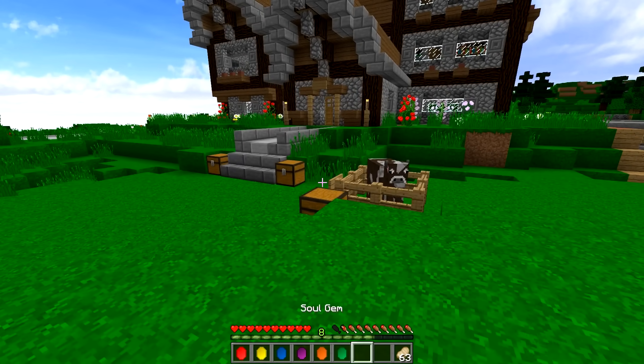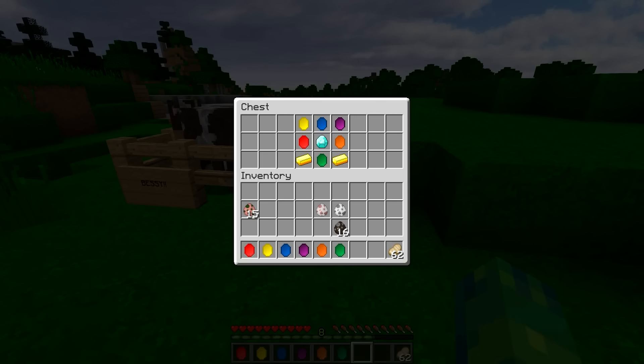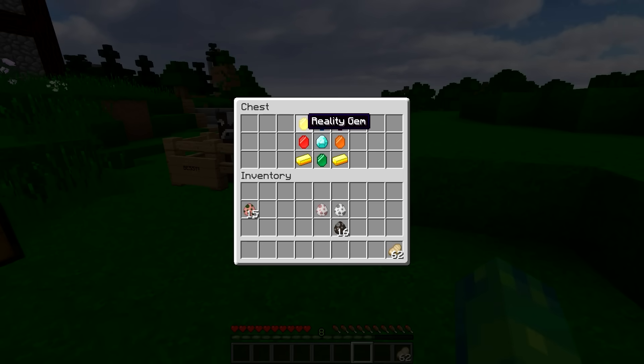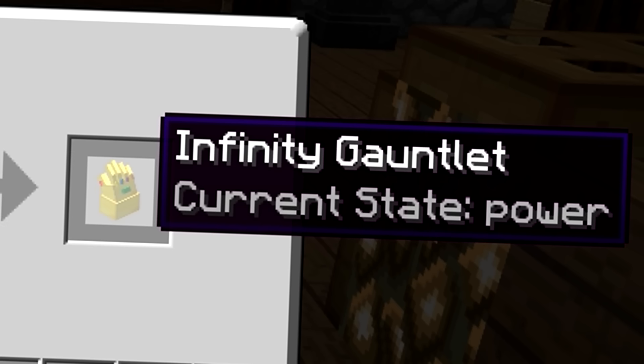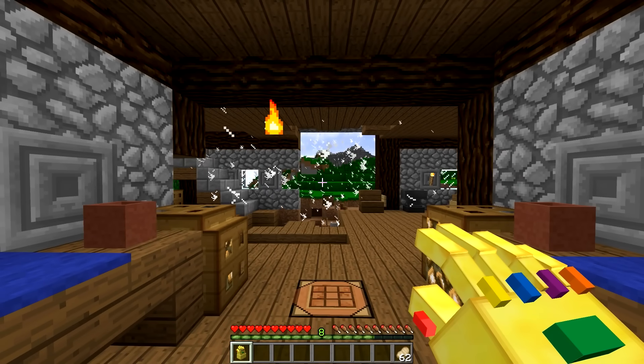That is the basics of the Infinity Stones. But as you guys probably know, when you combine them all together it becomes a lot stronger. Here I have the crafting recipe. If you're wondering how to get these gems, you can use commands to give them to you, or they'll actually spawn throughout your Minecraft world. We have to remember the particular order: the mind gem on top, then on the bottom it's just gold and the soul gem. Three gems go up top, a diamond in the center to hold it all together. And yes — look at that boys, the Infinity Gauntlet!